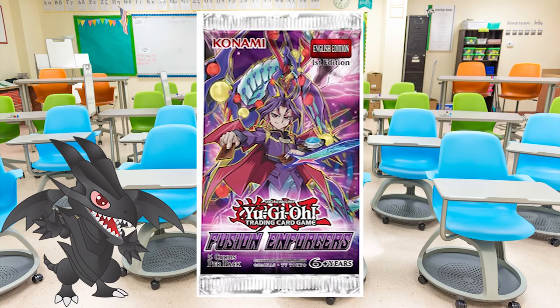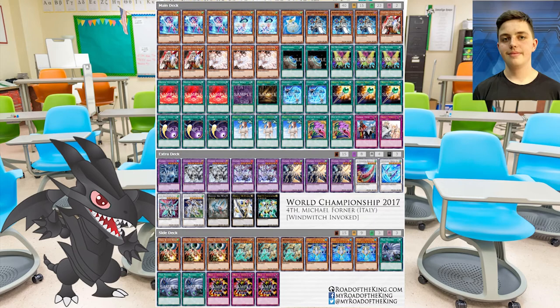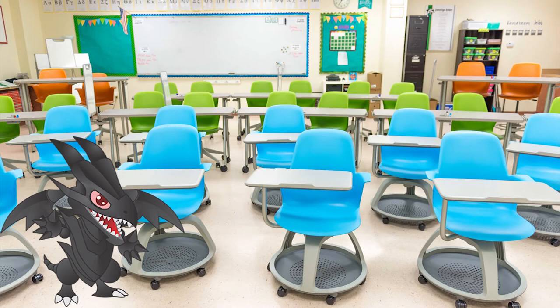The Invoked cards were first introduced in the Fusion Enforcers booster set back in February 2017 and quickly became a strong contender. The archetype focused on summoning a great variety of fusion monsters. Due to its small size and enormous flexibility, it has usage in a variety of decks. Most noteworthy is the Windwitch Invoked variant, piloted by Michael Forner, which took 4th place in the 2017 World Championship, and most recently in Shaddoll Invoked and Eldlich Invoked.